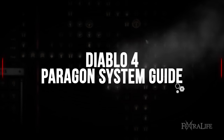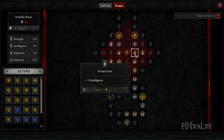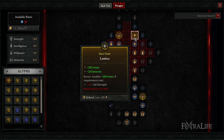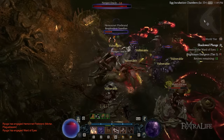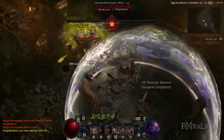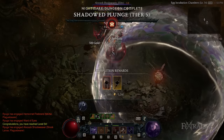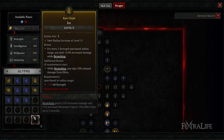Once you reach level 50 and unlock the Paragon board for your class — which is different for every class — you're going to only be able to head upward and towards your first glyph socket. As you play the game from 50 onward, glyphs will drop for you until you have acquired all of them. They are never duplicates — you will always get a new glyph every time one drops, and eventually you will obtain all glyphs and can slot them in the glyph socket.